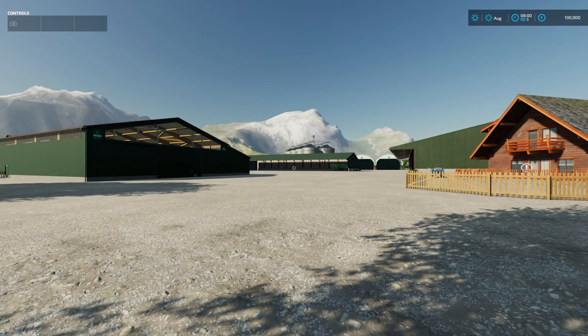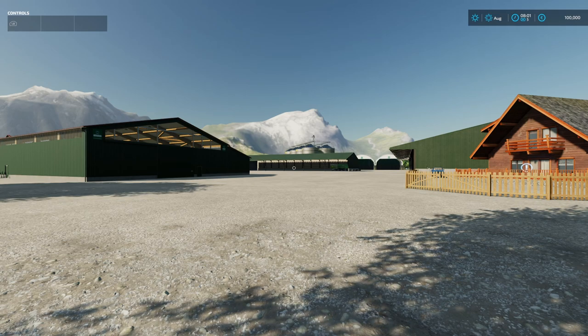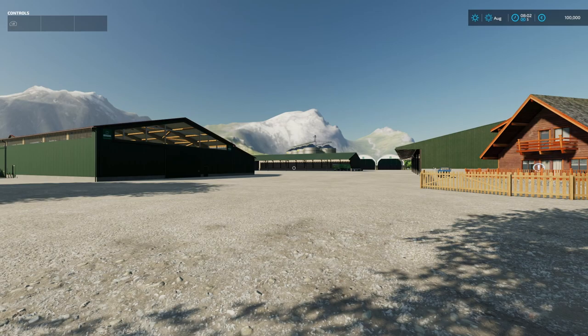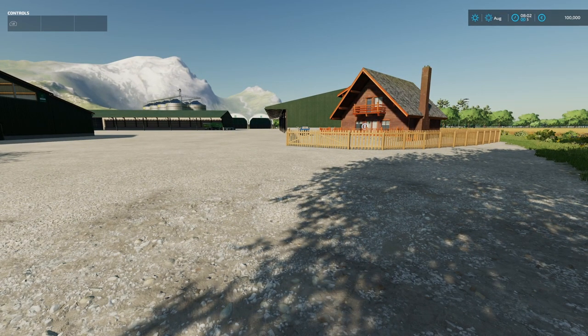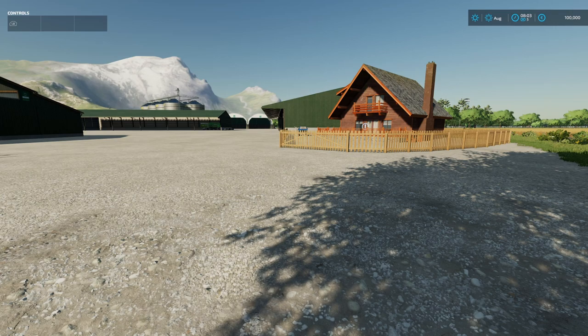Hello and welcome to Wolfhagen, a map in our new series - new map, day one. The map is by AEModding, 172.69 megabytes to download. You do need the Platinum Expansion to play this map. I can see a reason why straight away - that farmhouse looks very familiar to the Platinum Expansion, so there are certain buildings obviously being used.